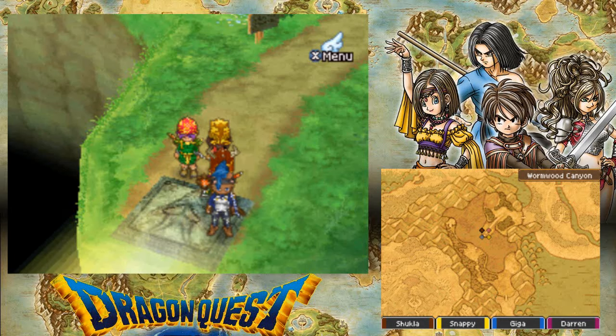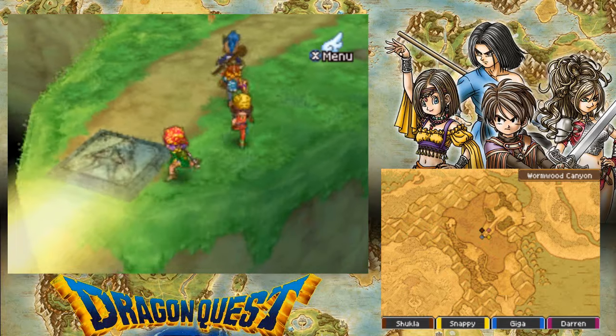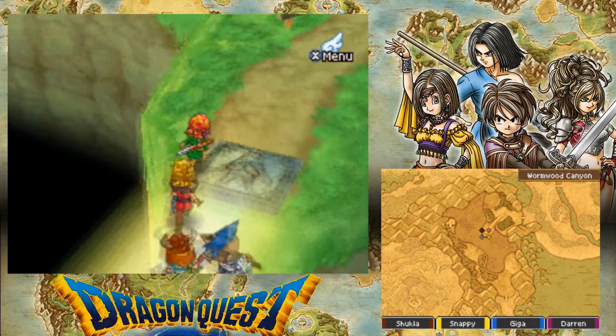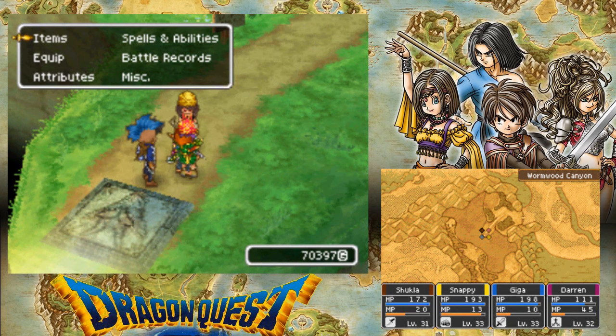Hey everyone, it's Alphaphyqueen and welcome back to Dragon Quest 9. Last time we revealed this mysterious light bridge by firing an arrow off into the horizon — and how is my party doing for health?